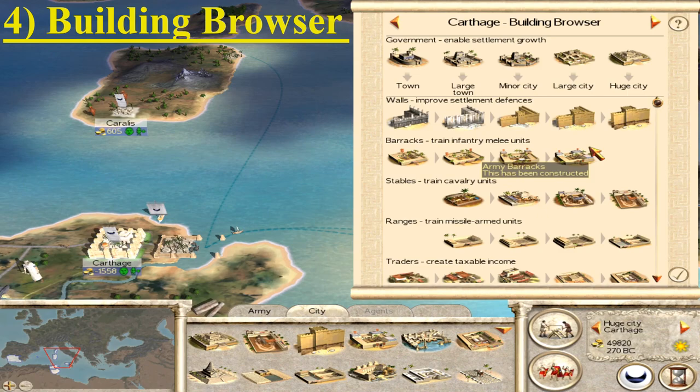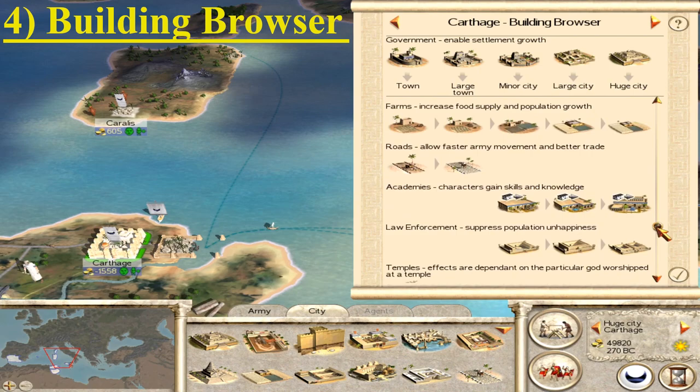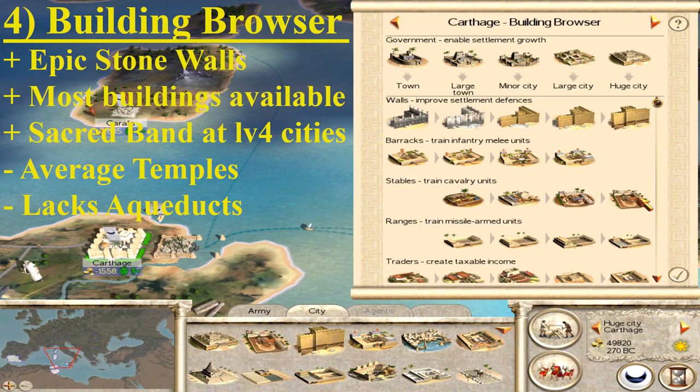What do you want to do with the other settlements — focus on economy, a bit of extra cavalry, or extra infantry? The choice is yours, but make sure you have a key town to get out your key units and really boost them in those directions. Let's take a good look at the Carthage building browser because they are actually fairly well blessed. They have plenty of infrastructure at the top level of buildings — the huge city — and with the huge populations they're going to have, that's going to be quite important.